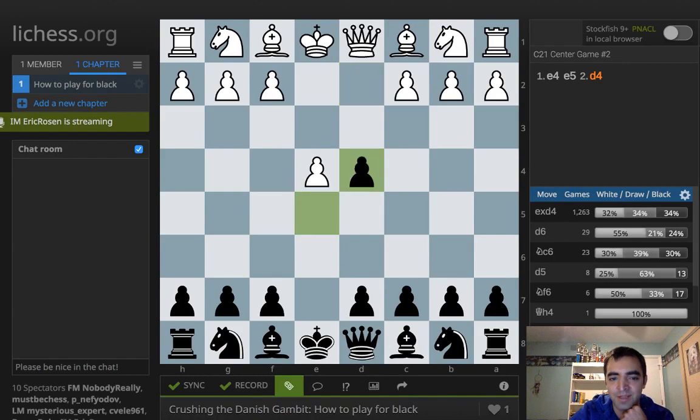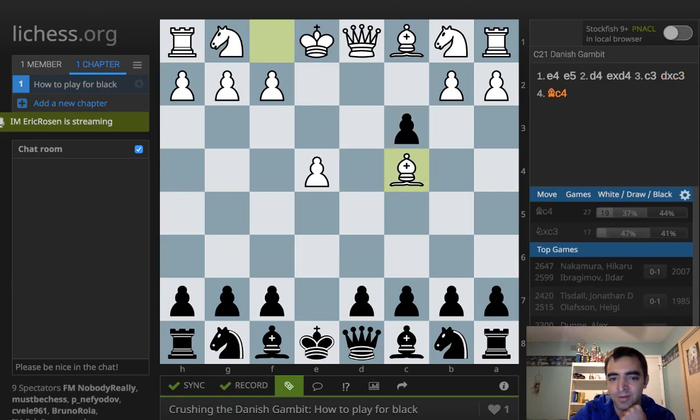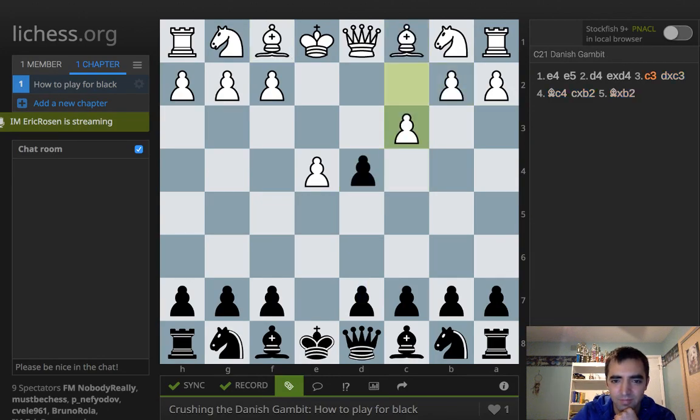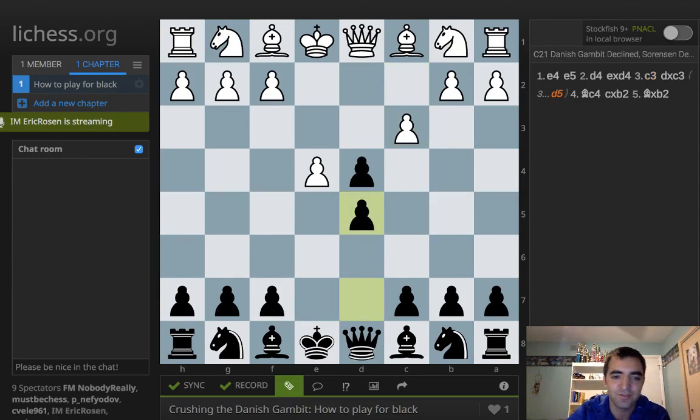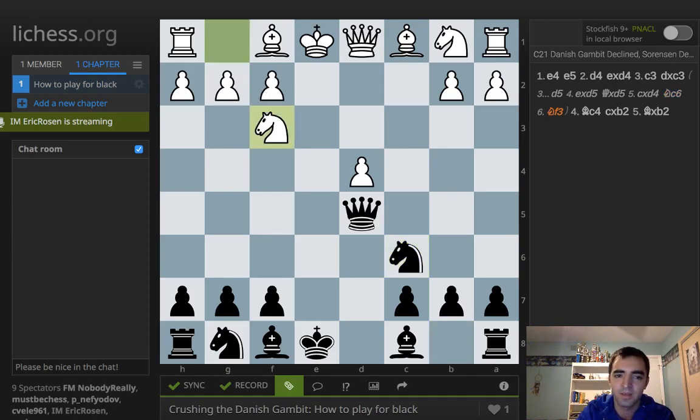I don't recommend accepting the gambit. This is very playable, but if you're getting into this position — bishop c4, take, take — it is dangerous. In this position, I consider it probably the strongest and most thematic move for these sort of positions: play d5, where we just challenge the center. White will take, take, take, take.